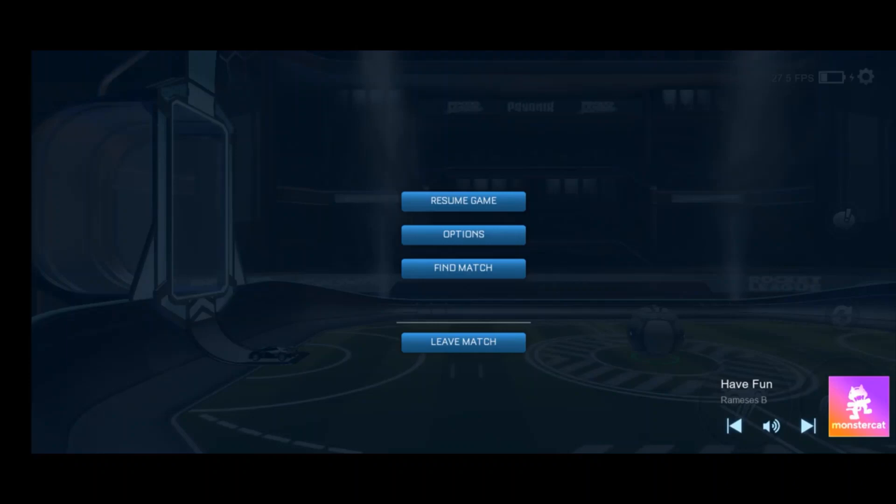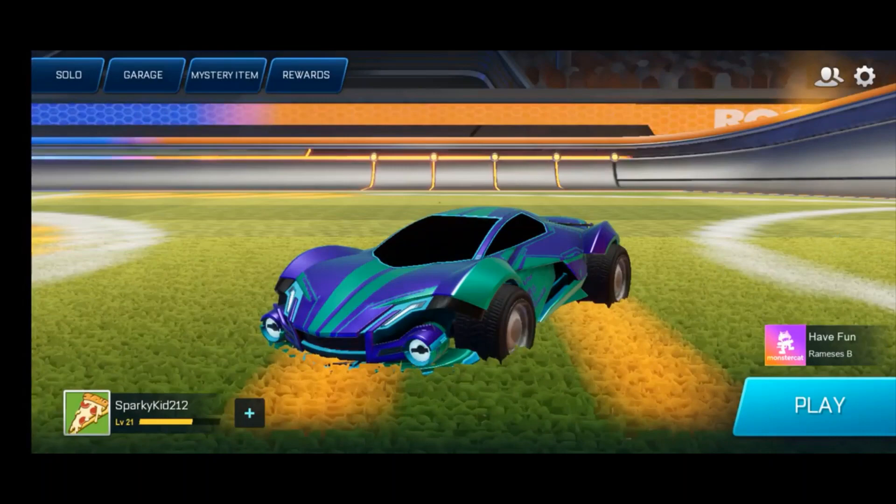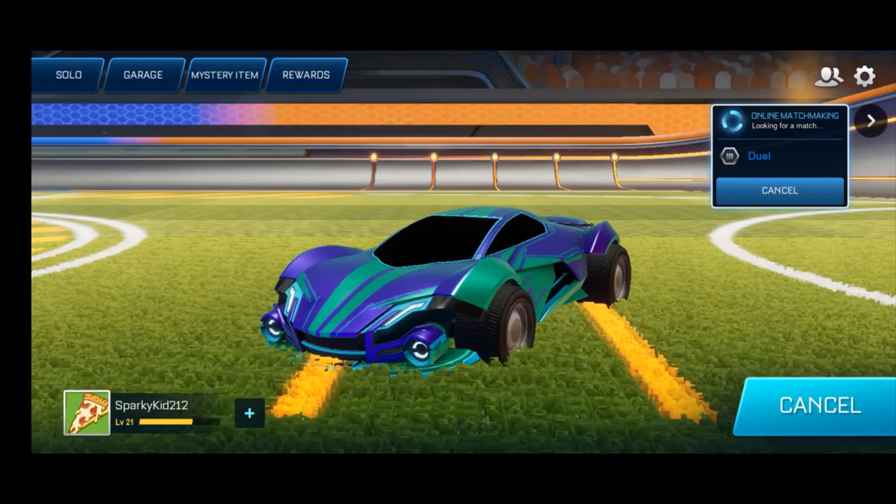If we tap the top right of our screen, there is a settings button. In these settings it will have resume game options and find match. We can leave the match and I will show you what online 1v1 looks like. Practically, you search for online 1v1.